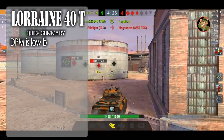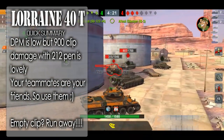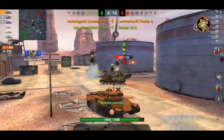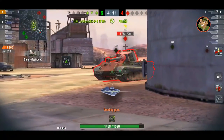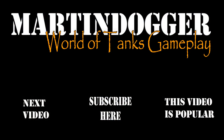If you want to drive it, here's my quick summary: use it to full effect to dump 900 damage into enemies as much as possible. Don't be afraid to let your teammates bleed a little — it may be a bit vampire-ish and not appealing to all, but that's what you have to do because your tank has no armor whatsoever. Thank you very much for watching. My name is Martin Dogger, I appreciate all the support — please subscribe to the channel if you haven't already. Cheers and happy tanking!